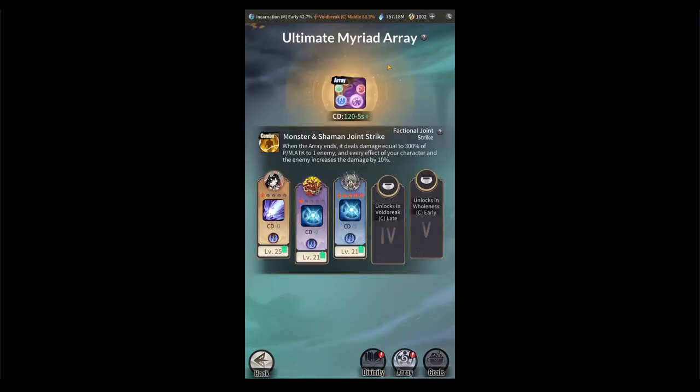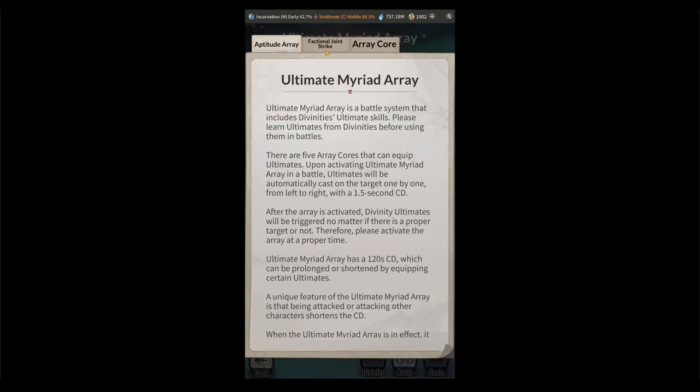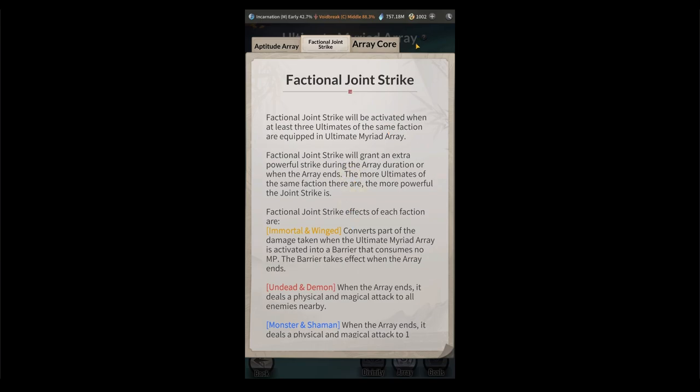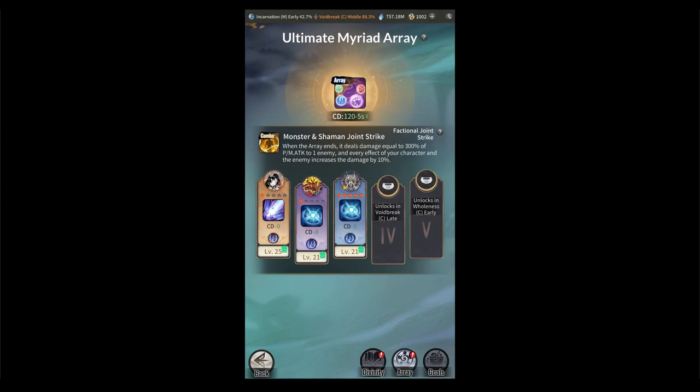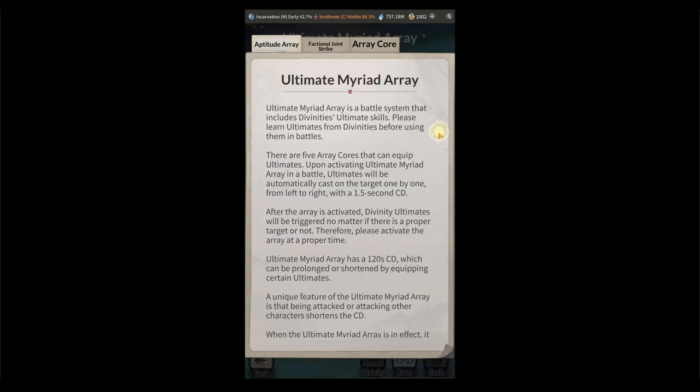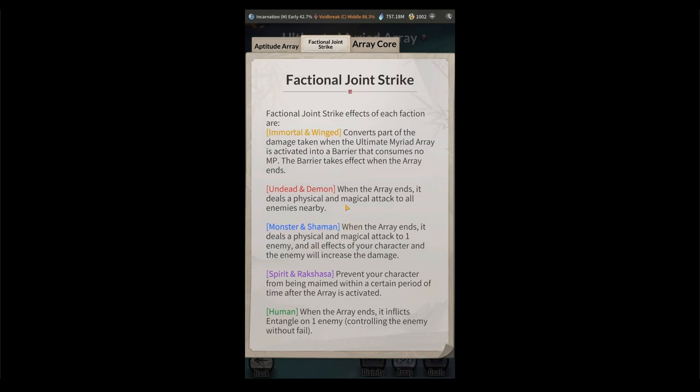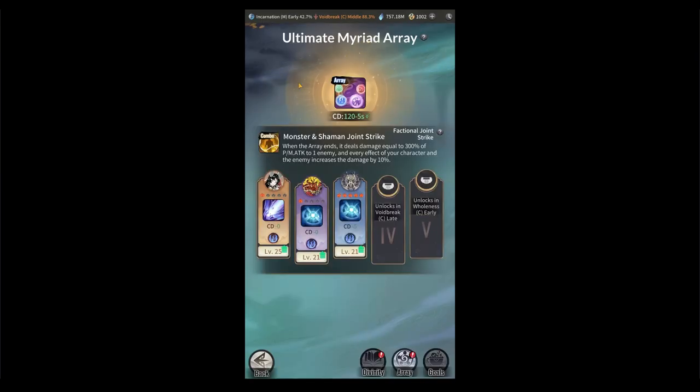Magicka users want to focus on three Winged and two Shaman in their array. The reason is you get a Factional Joint Strike, which gives you an extra barrier that does not consume any MP — essentially an additional shield. Corporea users have a few options: three Demon gives an extra attack to all nearby enemies; three Shaman gives an extra attack and increased damage based on active effects; or three Shaman and two Winged gives the same Factional Joint Strike but with added defensive ability from the two Winged.